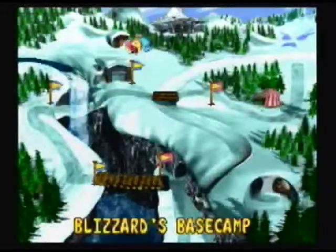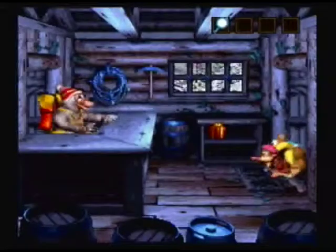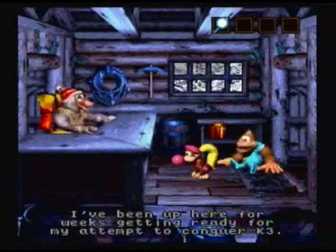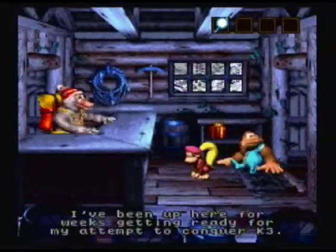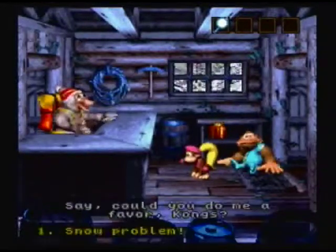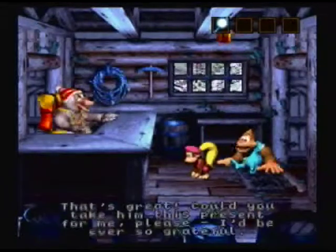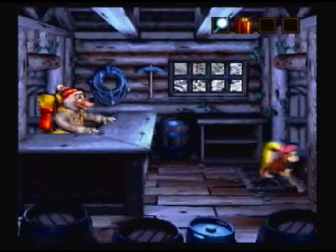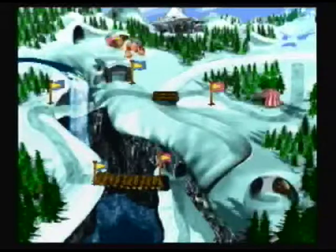Our next stop is Blizzard's Space Camp. My word, how on earth did you find me up here? My name's Blizzard. I've been up here for weeks getting ready for my attempt to conquer K3. It looks like I'm going to miss my best friend Blue's birthday. Could you take him this present for me? I'd be ever so grateful. And to the left of Blizzard's base camp is another banana bird cave, Glacial Grotto.